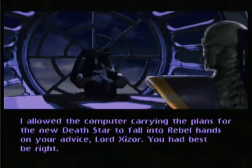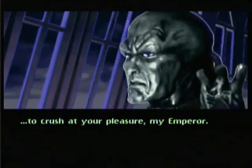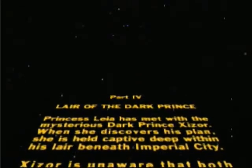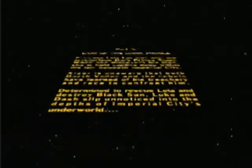Cutscene: an Imperial lord admits allowing the Death Star plans computer to fall to rebel hands. 'You had best be right.' The villain assures the Emperor that the rebels' struggle convinced them the prize is genuine, and once they find what was given to them, their trust will be complete. 'I will do what Vader cannot — I will deliver the rebels to you, to crush, to your pleasure, my Emperor.' Next part — Part 4, Lair of the Dark Prince. Princess Leia has met with Dark Prince Xizor; she's held captive in his lair. Vader and the rebels have learned of his treachery and race to confront him. Luke and Dash slip into the Imperial City's underworld. We're near the end of the game, folks — this will end in a few weeks.